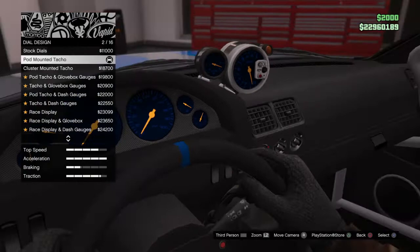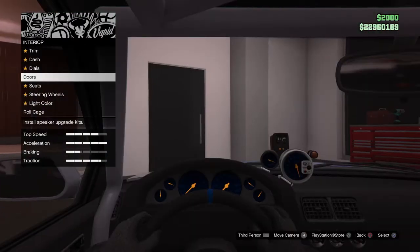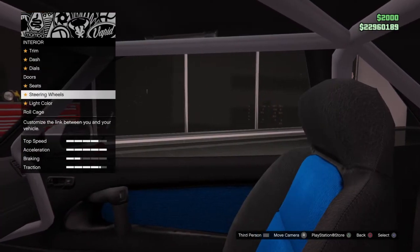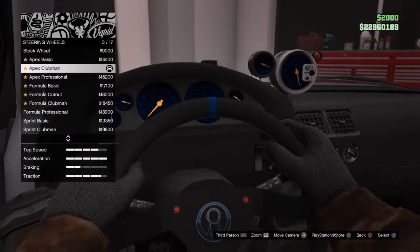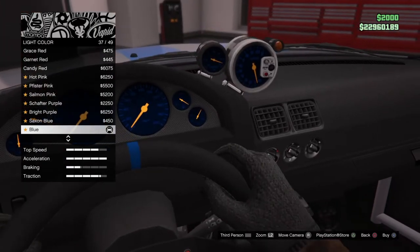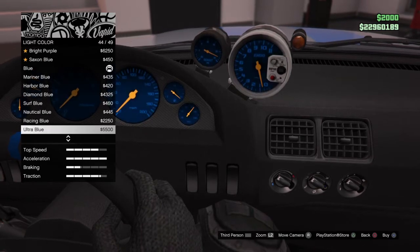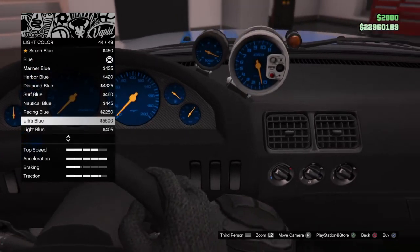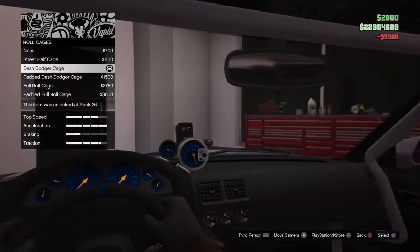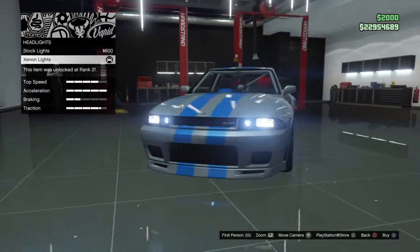For the doors, leave that stock. For the seats, leave those stock as well. For the steering wheel, get this one because it has the nice buttons. For the light color, get blue — go to ultra blue. For the roll cage, get the dash dodger cage.